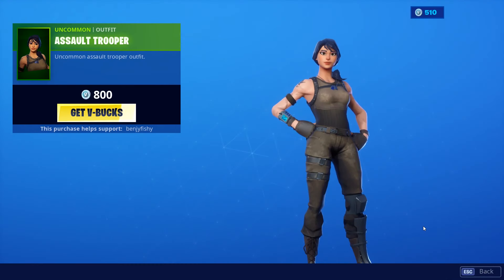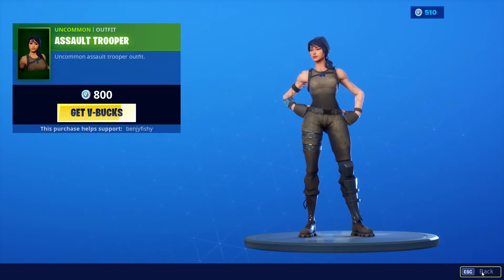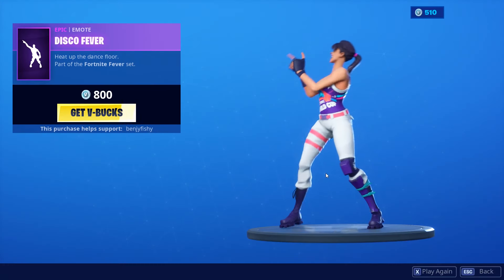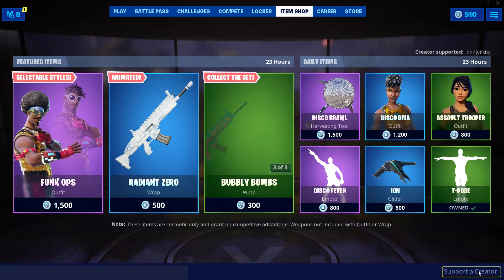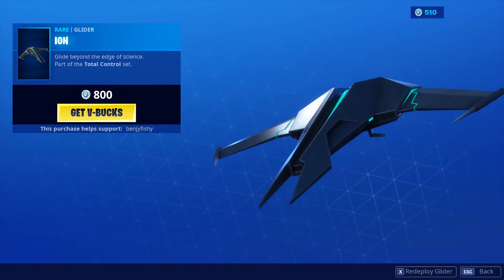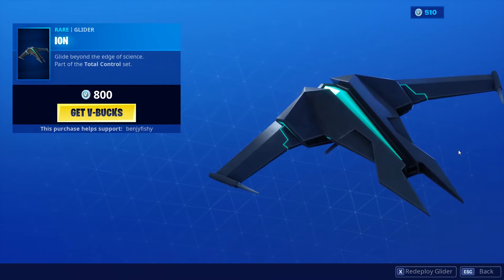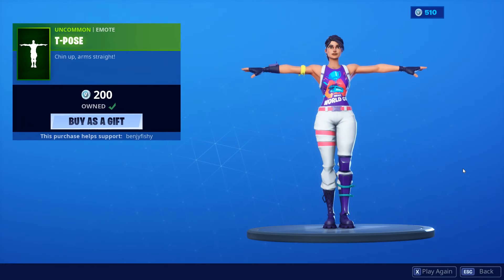Salt Trooper — pretty fire skin, pretty basic but really nice. Really like the colors, pretty dark, pretty cool. Disco Fever, pretty fire emote with dancing music, really cool, like it a lot. Ion Glider, pretty fire glider, looks really nice. And finally the T-Pose, pretty fire emote.